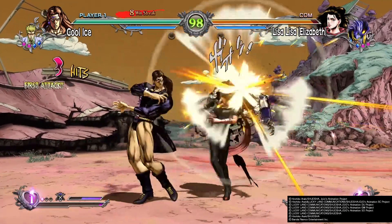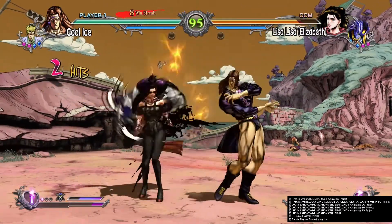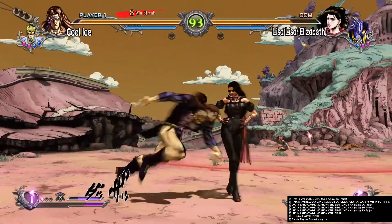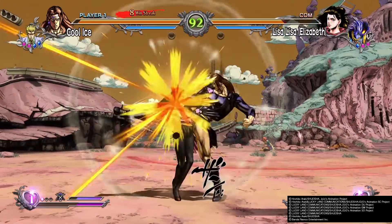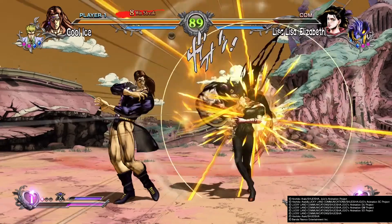An easy beat option is also included, facilitating flashy combos which can be produced by simply tapping the light attack button. But all these moves that make JoJo's Bizarre Adventure All-Star Battle more accessible than other fighting games don't compromise its depth, and this remaster tweaks the combat and adds new features to make it even deeper.